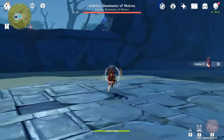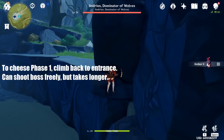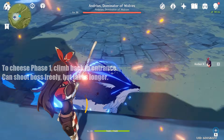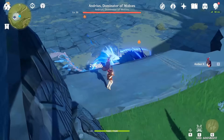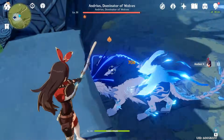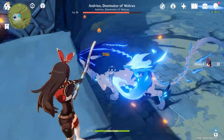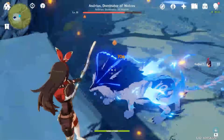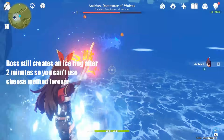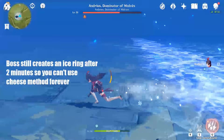The last thing to talk about is a method to cheese Phase 1. Just run to the arena entrance and climb up the right side. You can go all the way to the top or just stop on the ledge halfway. From this spot, you can shoot at the boss and he won't be able to attack you. I don't really like this cheese since it takes longer to kill the boss — I prefer to be more active during the fight. After 2 minutes, the boss will still create an ice ring and force you back into the middle. Because of this ring, you won't be able to use this cheese for Phase 2 since you will take constant damage on the outside.